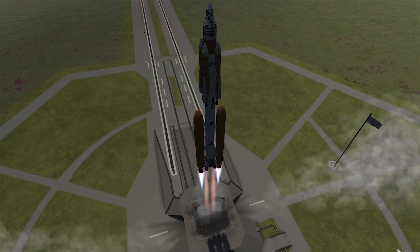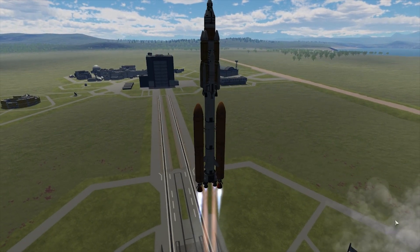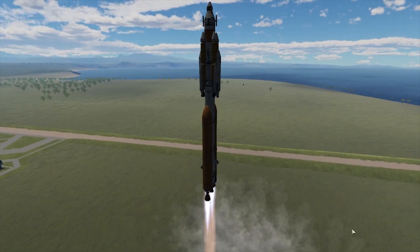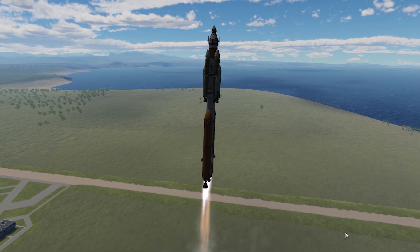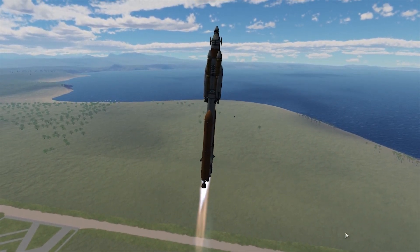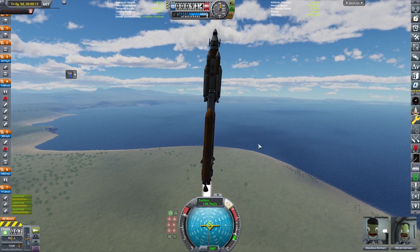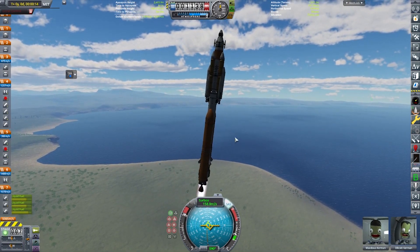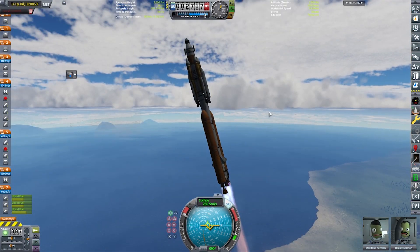It's a heavy craft with a lot of parts. It takes a little bit to raise up into the air. We suffer a few frame drops at the beginning. Look at those engine plumes — gorgeous. This is probably the biggest craft we've sent up into space in this series. I don't think we've made anything bigger than this. It's always impressive to see them going up instead of just falling over and exploding.